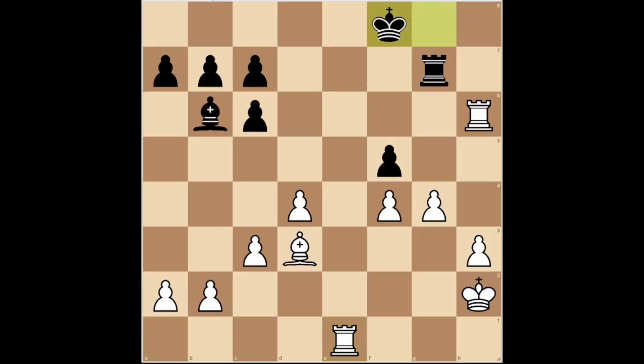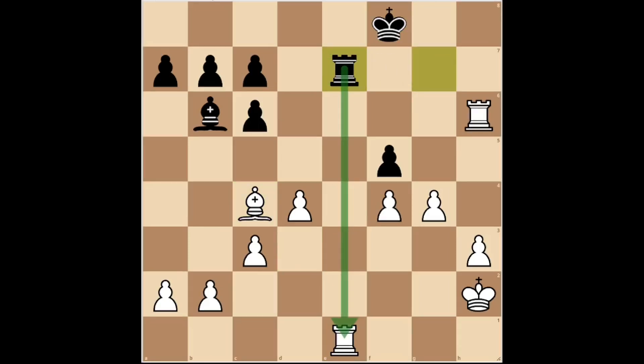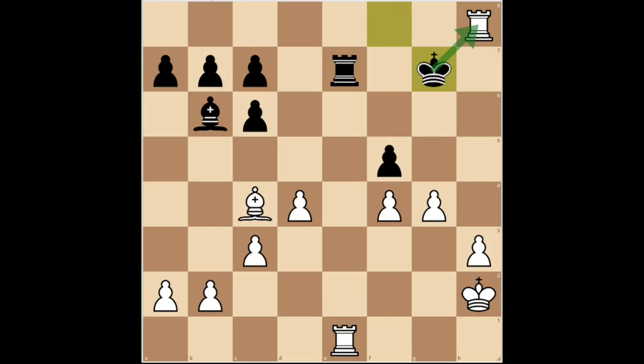Black played king F8. But white played bishop C4. After rook E7, to oppose the action of the enemy rook, white played rook H8 check. And after king G7, white played rook G8 check. Black played king F6 to defend his rook, but white responded G5 checkmate.